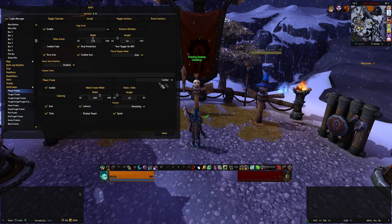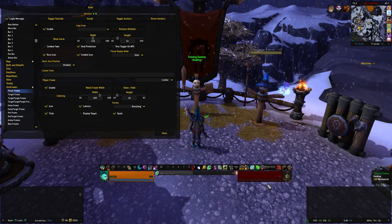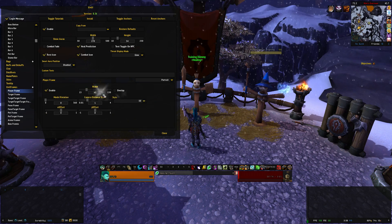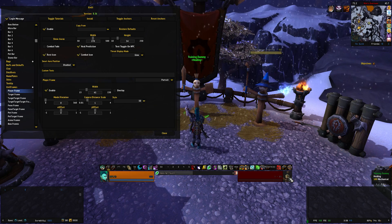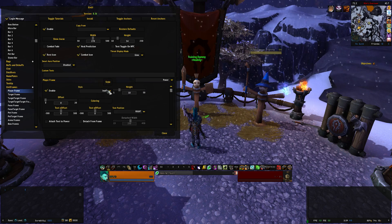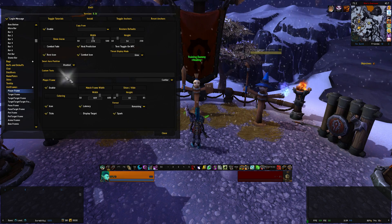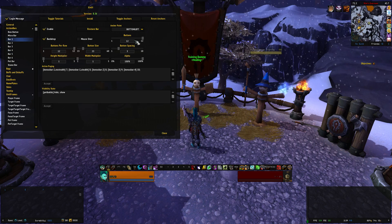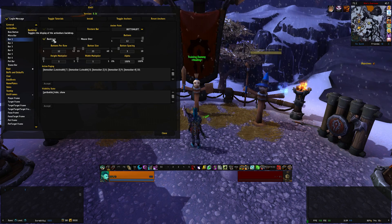For the player frame, the cast bar sits in here — I kept the default height but changed the width to 409. The player and target health bars are just two or three pixels to the side. For portraits I turned them on without overlay, so you get the portrait box on the left side (it defaults to the right for the target). I copied the player frame settings to the target frame. The power bar uses the Inset option. For the action bars — one, three and five — there are 12 buttons, 12 rows, button size 23, button spacing three, and the backdrop is turned on.